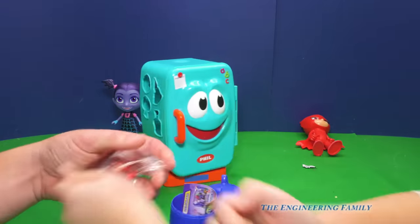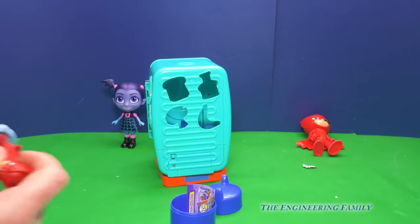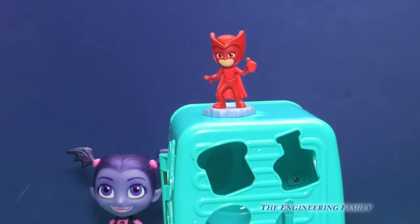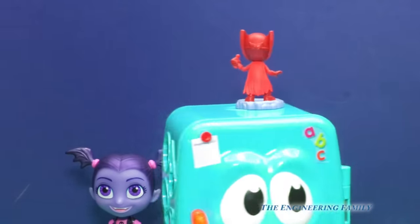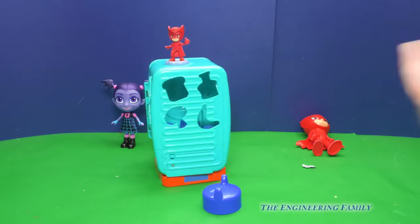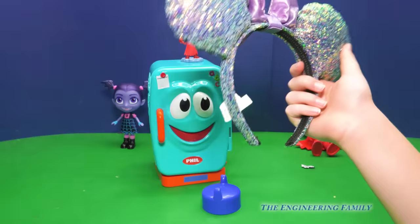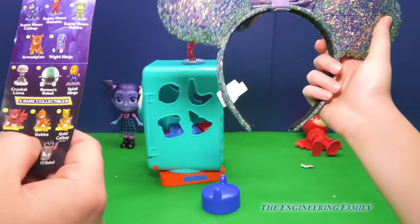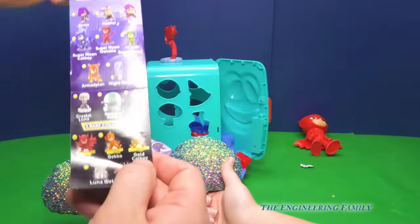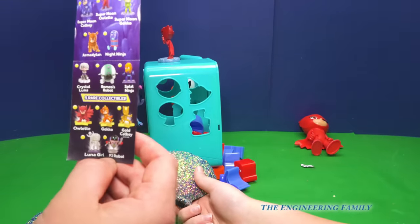You got Owlette. Well, that's not just a normal Owlette. Is that Moon Patrol? Let's look. So let's see those Minnie Mouse ears again. You got Super Moon Owlette! Whoa. But you didn't get one of the five rare characters — the rare Owlette, the rare Gecko, Catboy, Luna Girl, or PJ Robot. I definitely want to get that. We're going to have to win that.